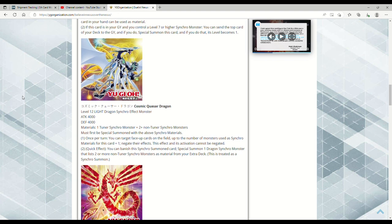So we have Cosmic Blazar Dragon and Shooting Quasar Dragon — now we have Cosmic Quasar Dragon. It's a Level 12 Light Dragon Synchro Effect Monster with 4000 ATK and DEF. Materials: one Tuner Synchro Monster plus two or more non-Tuner Synchro Monsters. Must first be special summoned with the above synchro materials. Once per turn, you can target face-up cards on the field up to the number of monsters used as synchro material for this card plus one — negate their effects. And this effect and its activation cannot be negated.